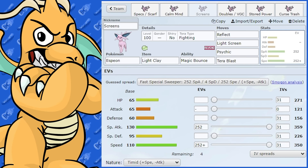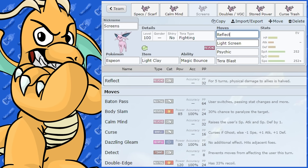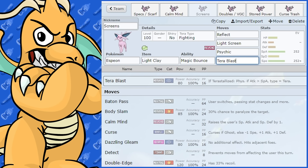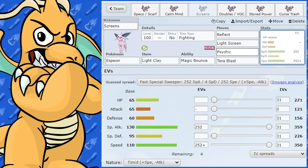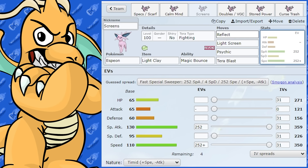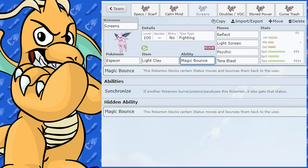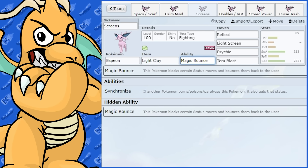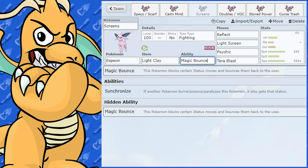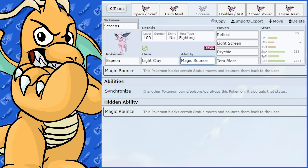Espeon has the potential to be pretty good at setting up screens. It gets Reflect and Light Screen, and it's speedy — it doesn't need to be bulky. It can still be a strong Special Attacker. With Psychic and Tera Blast Fighting you have near-perfect coverage and can still set up screens. You can set up Reflect first turn to become defensively bulkier and actually survive hits. Magic Bounce is also great for bouncing back entry hazards like Sticky Web, Paralysis, and Stealth Rock.